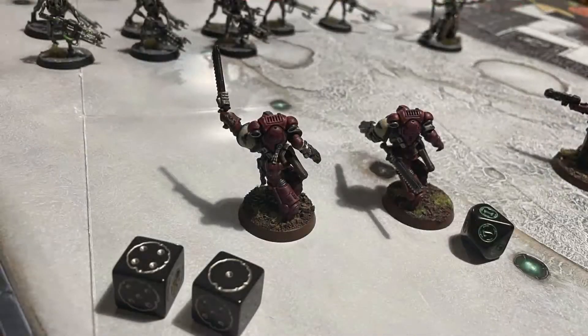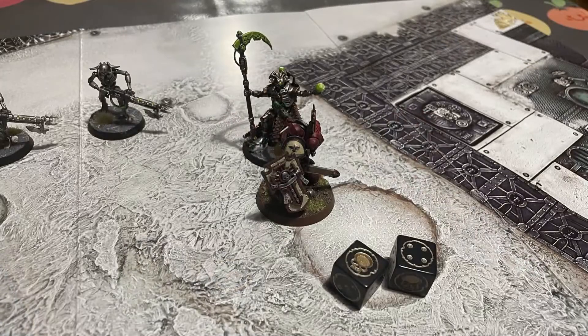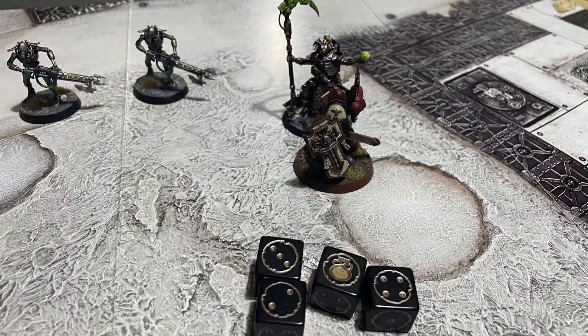The Assault Intercessors then charge the Warriors but fail to make it into combat — they only rolled a five and needed a six, so that sucks. The Lieutenant then makes it into combat with the Overlord on a roll of ten. He attacks first with his Mastercrafted Power Sword, managing to swing it four times and hitting the Overlord with every single hit.